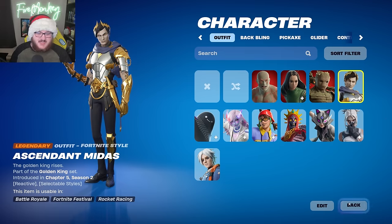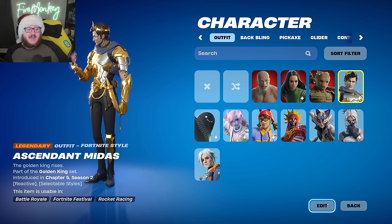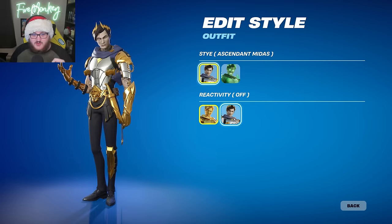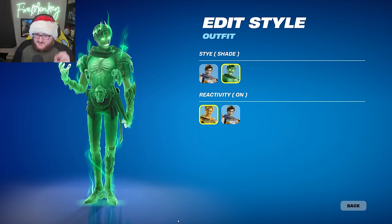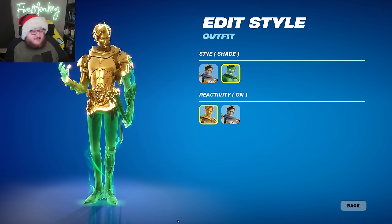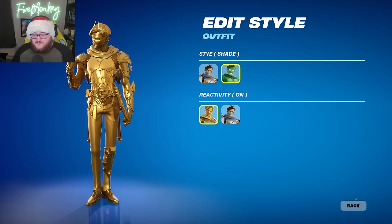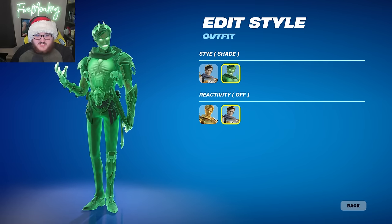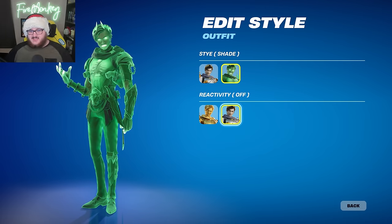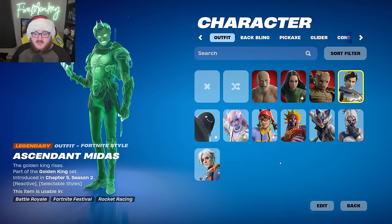Since we're on the Greek mythology theme, let's talk about Ascendant Midas. This isn't just normal Midas — it's reactive to kills, so the more kills you get the more golden your Midas becomes. You can enable or disable the reactivity. We also have the Shade Midas variant added in this update, which looks super sick — I love the green color scheme. Once you become fully golden it gets rid of the shade effect, but with reactivity off you can just keep that skin. The downside is the shade version loses its light effects with reactivity disabled, which might be a glitch.